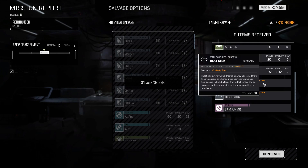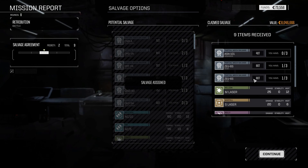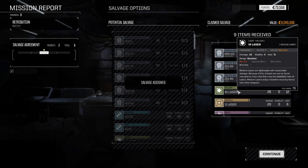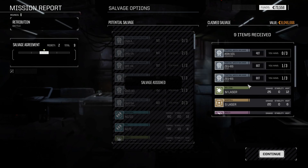We can always sell the Zeus to keep us in the black, so at least we have some depth now to the company. If the Thunderbolt takes another internal hit but we need another mission, now we at least have the option. We'll rest up a little bit, then come back with another mission in this same episode.